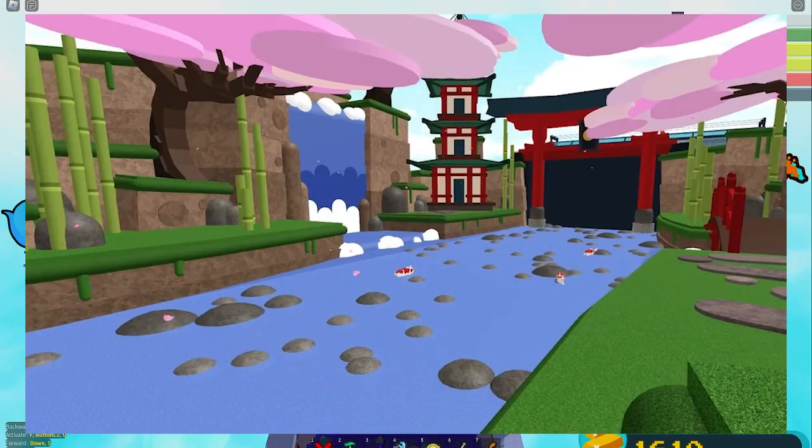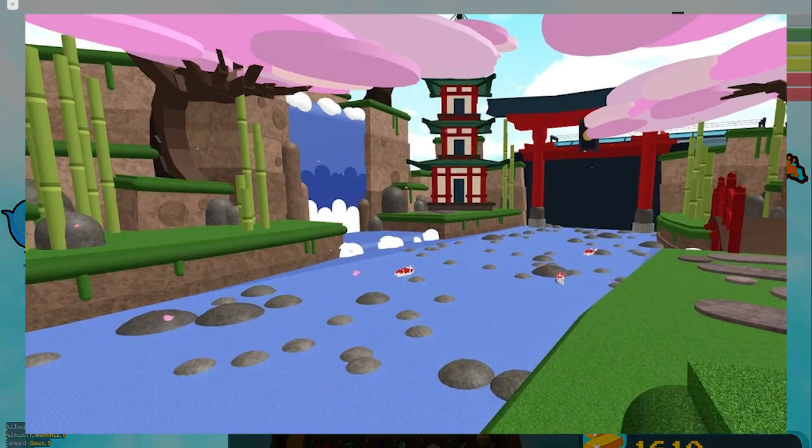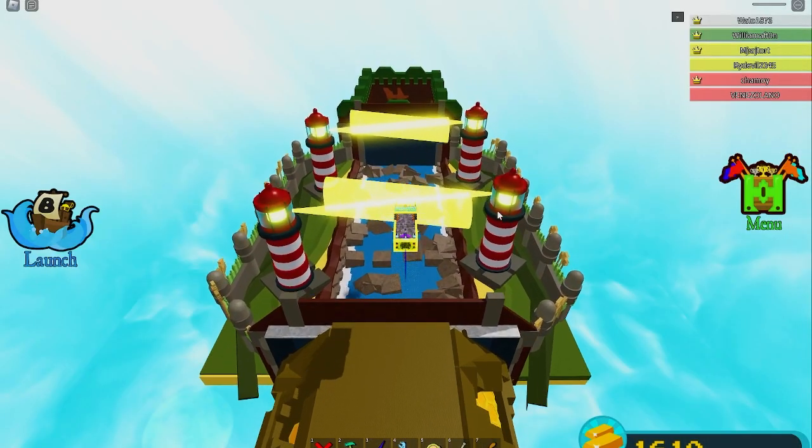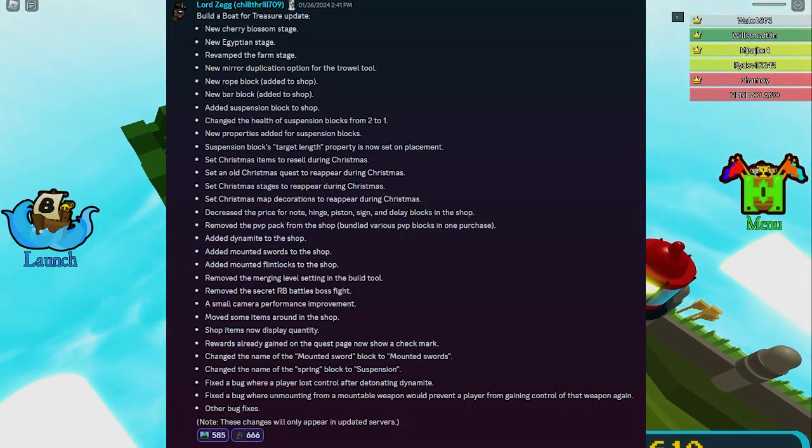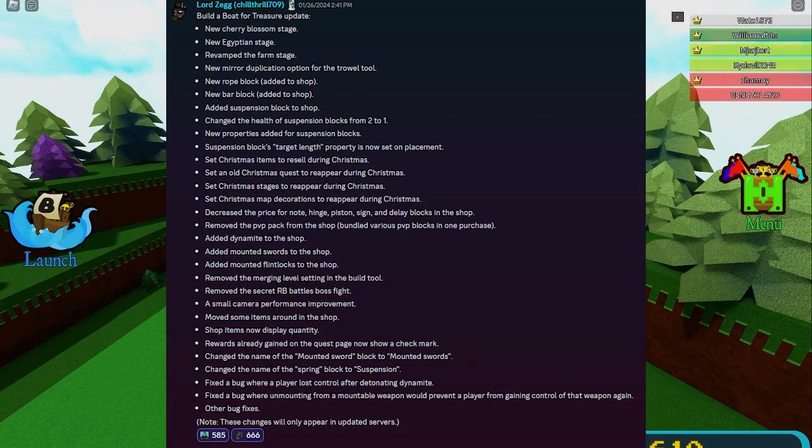The Cherry Blossom tree is on screen right now. I'm just going to show you a picture from the wiki, because that's the easiest thing I can do. And the other thing I wanted to share with you is the whole changelog. If you're curious, you can pause the video to read through it, or just continue watching for some of the other things.